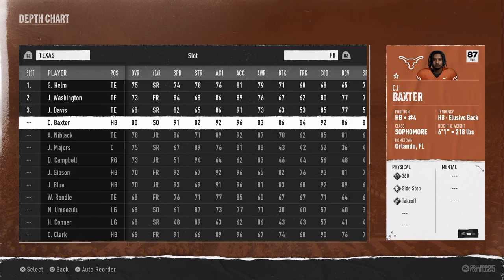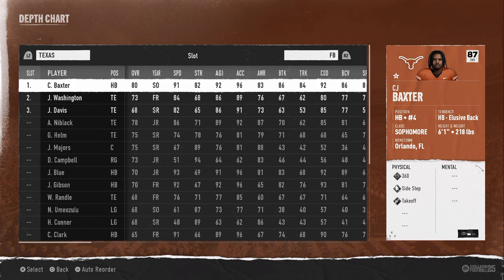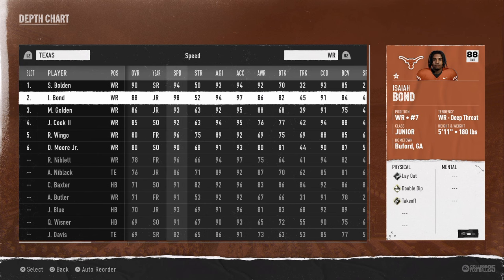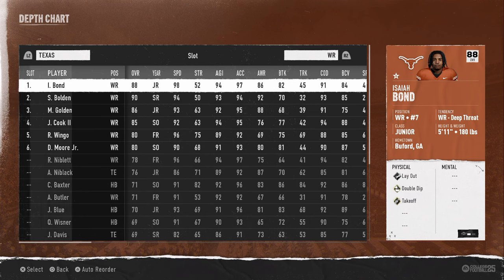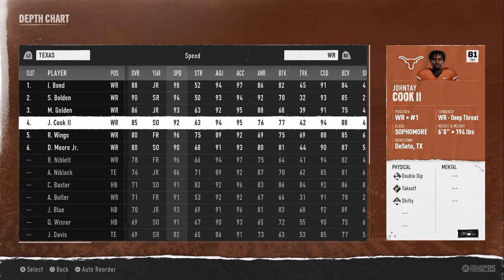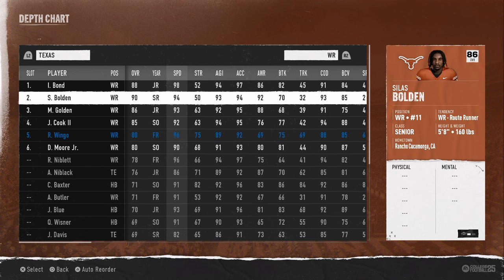I don't really use a fullback for this scheme, but just for the purposes of what we're talking about, I'm going to throw CJ Baxter at the starting fullback position. At wide receiver, this is where we do want to make some adjustments. They have this receiver, Isaiah Bond — he's by far, in my opinion, one of the best players in the entire game, and we're actually going to play him on both sides of the ball. We're going to move him to the number one receiving spot, and then we're going to put Ryan Wingo at the number two receiving spot.